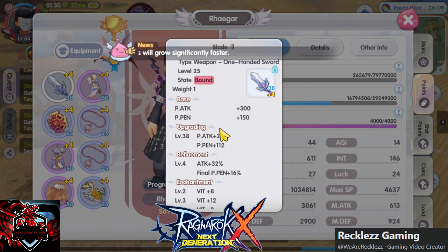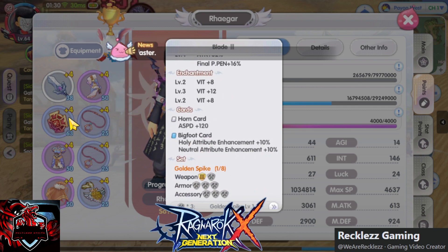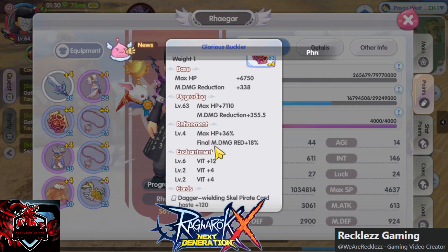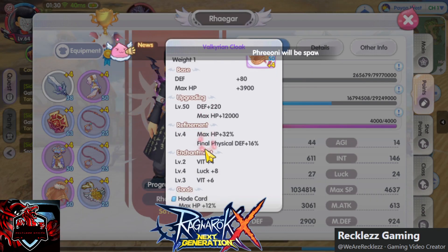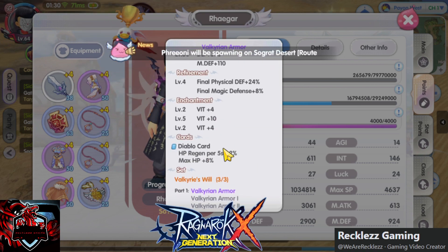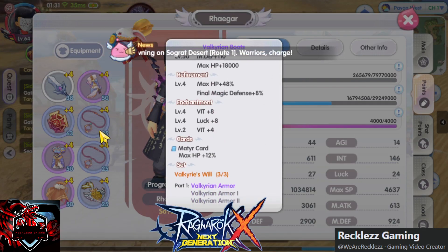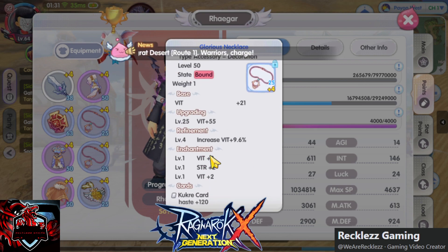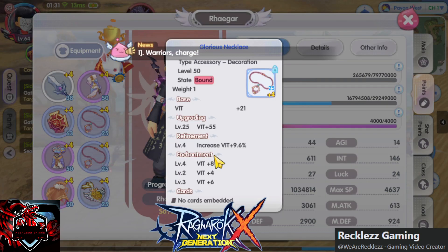These are my equips right now. This one hasn't changed yet. The new thing here is the Bigfoot card — I got one already. And on the armor, just yesterday I got the Jablo card. And I promise, that Jablo card is a huge help — I'll explain later. The accessories are still unchanged; the only change is I refined everything to plus 4.